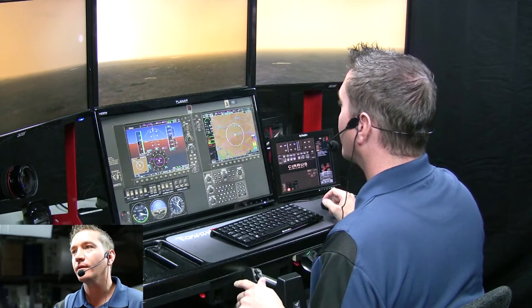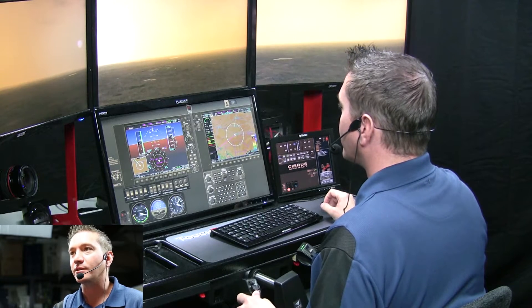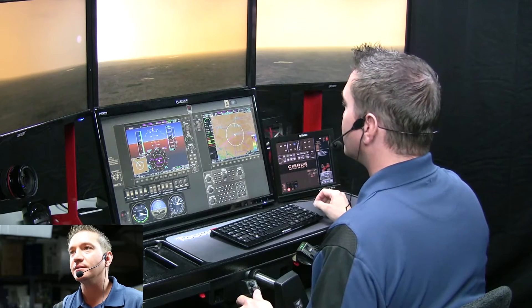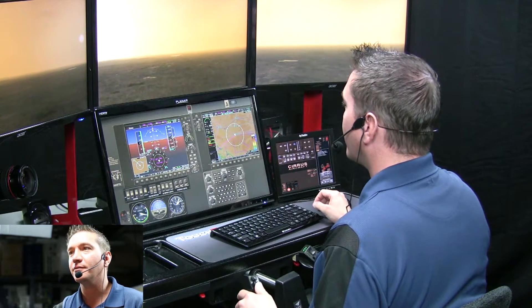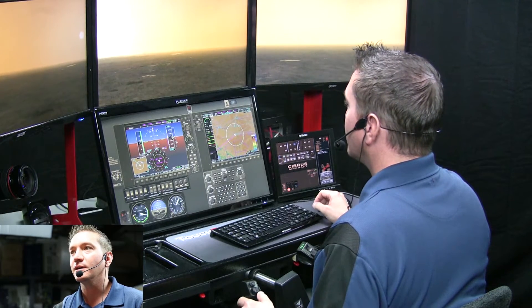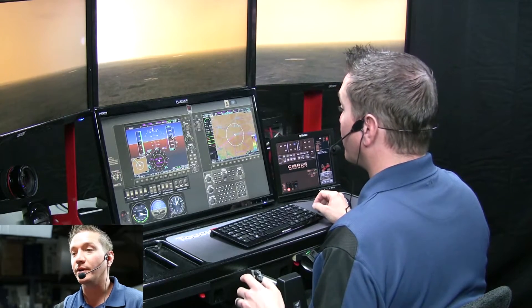We're going to dial in our transponder to 7700. Then we want to make sure we run through our checklist to make sure we've got it all. This particular simulator does not have your checklist equipped, so you would want to have your POH or a checklist available to you when you're running this scenario.